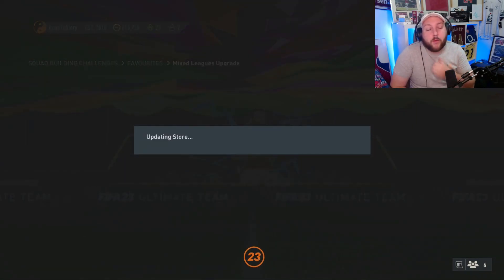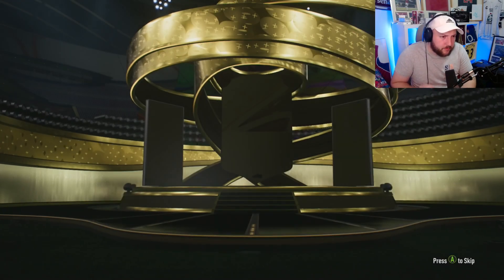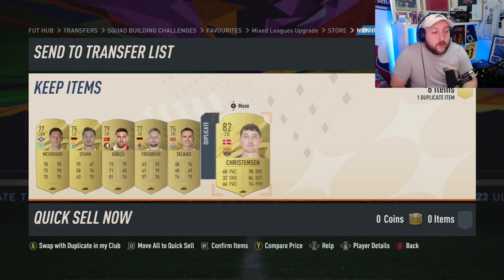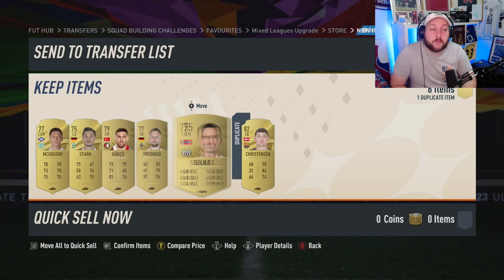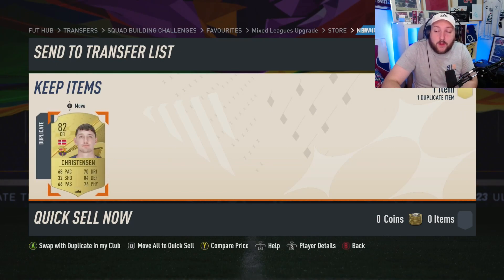I'll open up the packs one by one and explain what to do with things as we go through. Opening up our first one, which is going to be a small prime gold players pack. We get ourselves the first gold rare back from this - we put in one gold rare and we've got ourselves three gold rares back.